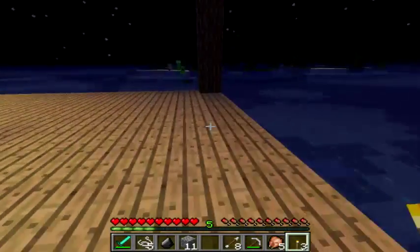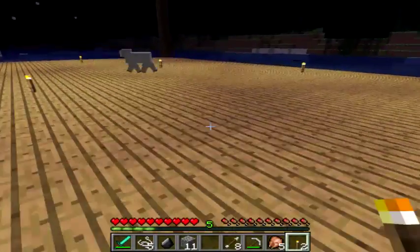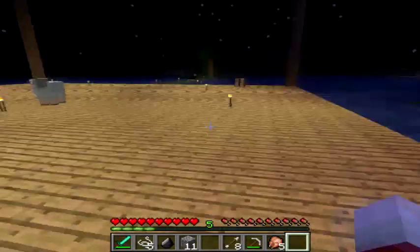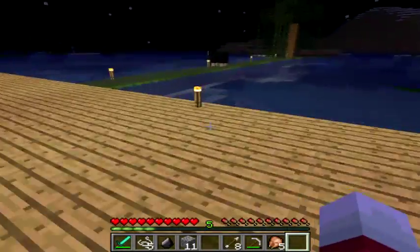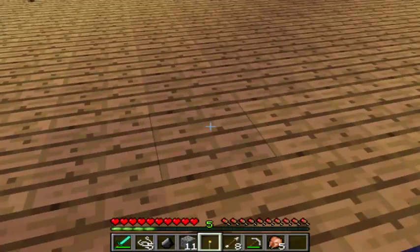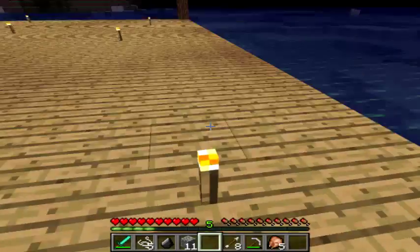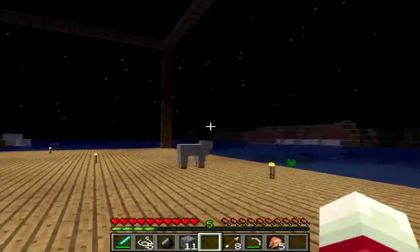Might also light this up. Light that up, and over here. Actually, the torch shouldn't be there because that's where the wall is going to be. Same thing with the torch over here. We're going to construct a little bit more of the house today.